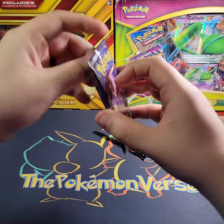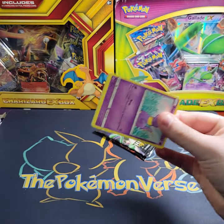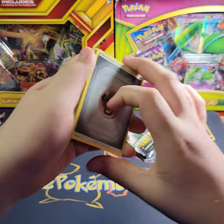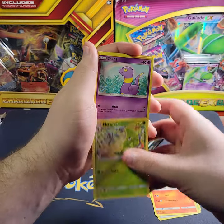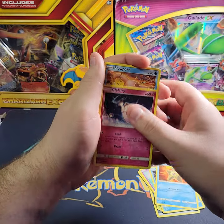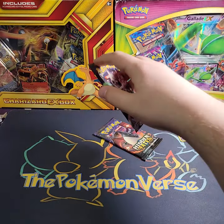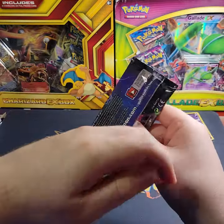Alright, second pack of Hidden Fates. I bought these online — I don't know exactly where these four random packs came from. They could have been from a Hidden Fates tins, a collection box, or an ETB. I just got four random packs from someone I know from TikTok on his little shop. My wife actually bought them, so didn't even ask where he got them. Koga's Trap and an Arbok non-holo.